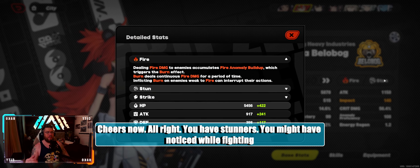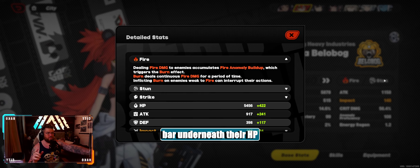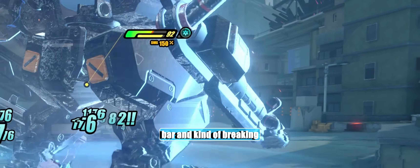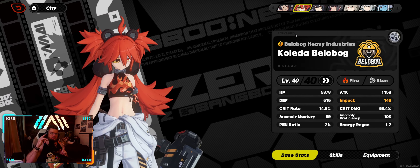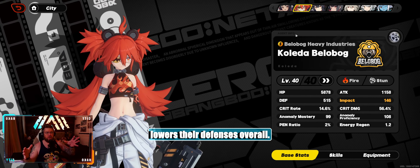You have Stunners. You might have noticed when fighting enemies that they have a bar underneath their HP bar that fills up — that's kind of their stun bar or break bar. Stunners are really, really good at building up this bar and breaking or stunning the enemy. Agents with the stun specialty possess powerful control abilities, excelling at building up daze to cause enemies to be stunned, thus creating opportunities for the squad to deal damage.